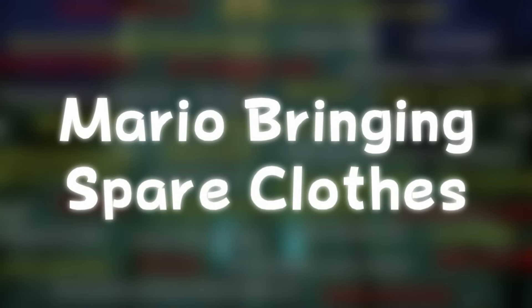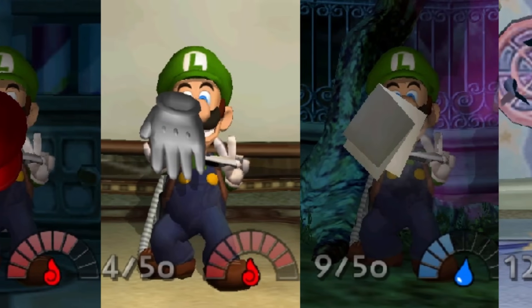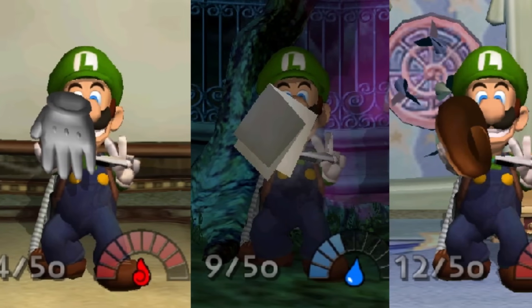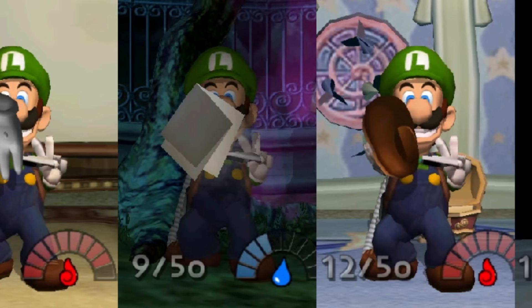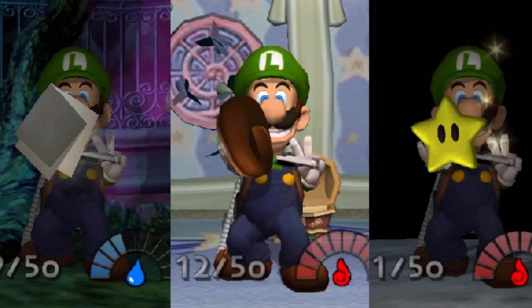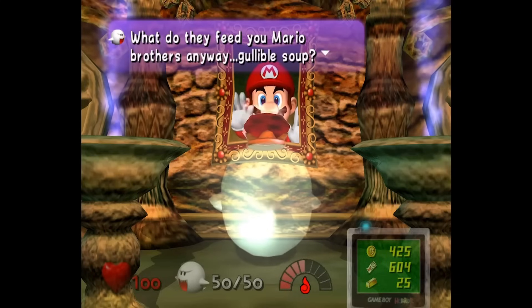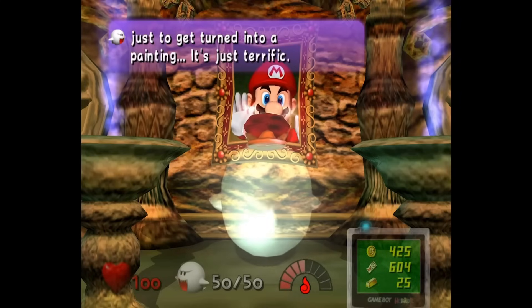Mario Bringing Spare Clothes: given that Luigi finds one of Mario's shoes and his hat, but Mario isn't missing his hat in the painting, some believe Mario packed an extra pair of clothes. I believe it was planted by either Egad or King Boo — because when does Mario ever bring a second hat?